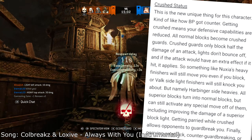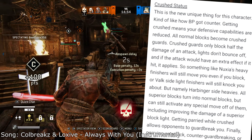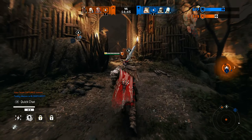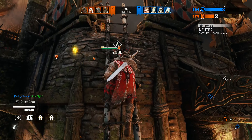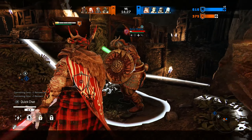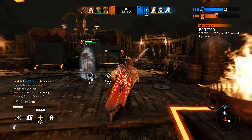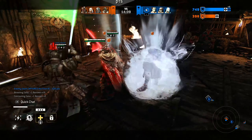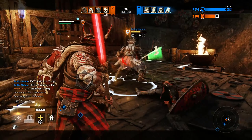The crushed status changes how the normal game is played, similar to how Black Prior got his counter ability. If you get crushed, it reduces your defensive capabilities: all normal blocks become crushed guards, which only block half the damage of an attack rather than giving you chip damage. It also prevents lights from bouncing off, basically giving everybody attacking you superior lights. If the attack has an extra effect on hit, that effect applies — for example, a PK dagger cancel hit would give you bleed. Superior blocks turn into normal blocks, so characters with a superior block still have some defensive capability. And getting parried while crushed will allow opponents to guard break you.